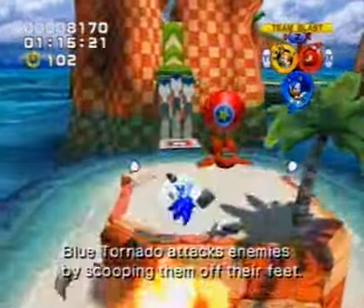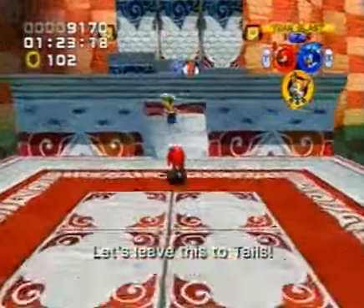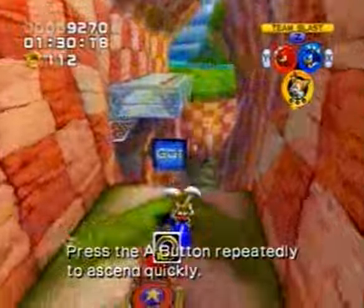The Blue Tornado attacks enemies by shoving them off their feet. Let's go! Let's leave this to Tails! Press and hold the A button to ascend while flying. Press the A button repeatedly to ascend quickly.